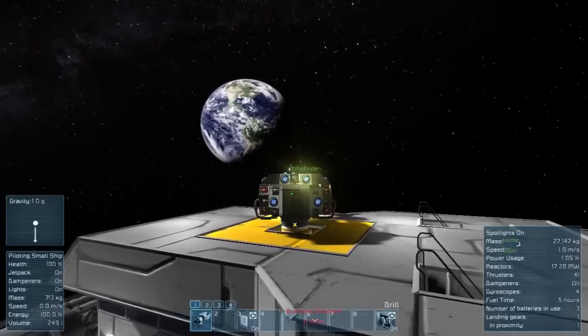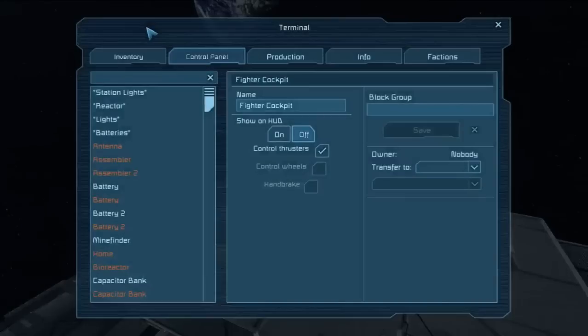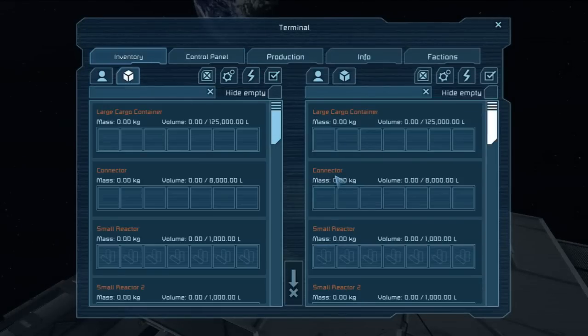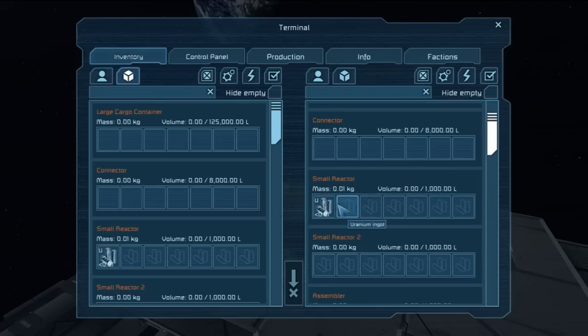We're way short. There we go. We can actually do this from here nowadays — I forgot about that. If we look in the inventory, we can see that it's already popped over to the refinery, but what we actually want to refine is uranium, and that'll get us the uranium we need for our reactors.